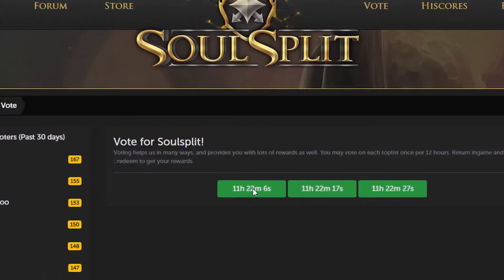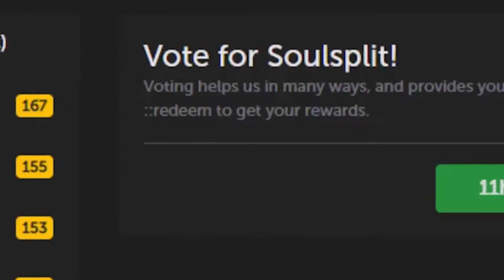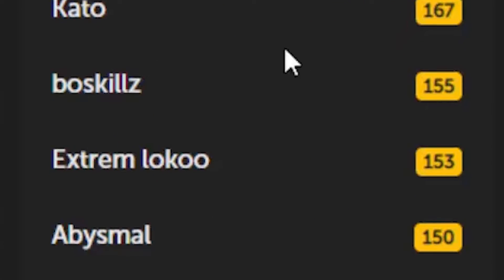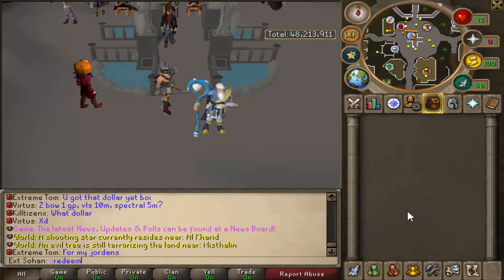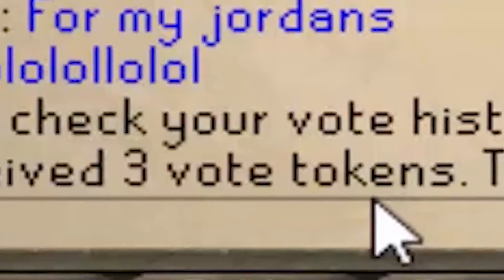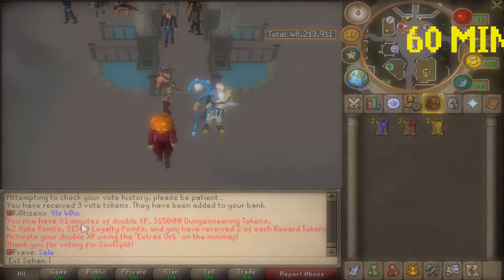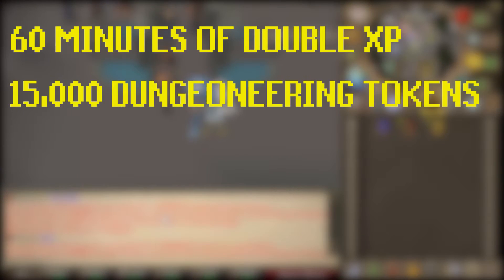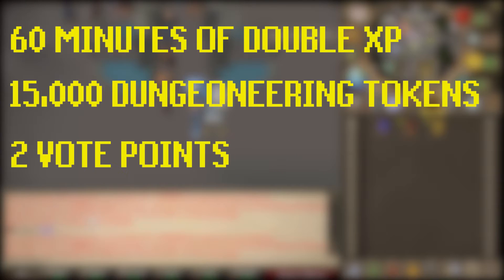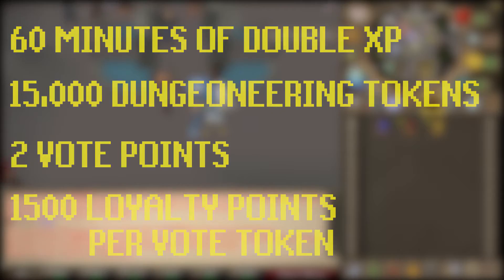After voting, it shows you the amount of time until you can vote again on each website, and there's a list of top voters from the past 30 days so you can get recognized if you vote every day. After that, just type '::redeem' in game. You get three vote tokens added to your bank. When you redeem these, you basically get 60 minutes of double XP, 15,000 Dungeoneering tokens, two vote points, and 1,500 loyalty points per vote token.